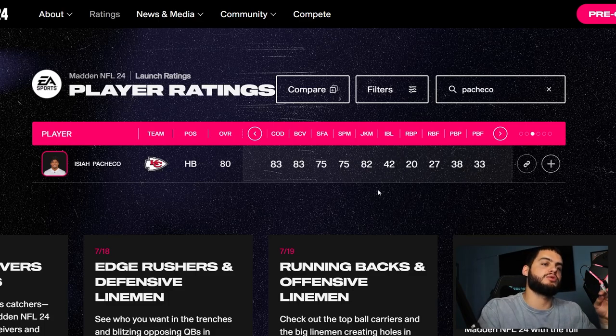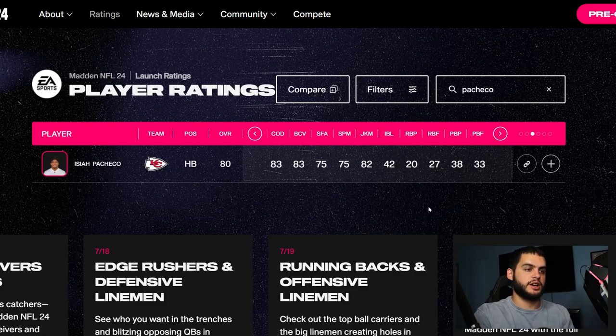Out of those three, they're so close — don't take these rankings as the end-all be-all. Whoever is easiest to trade for in Madden 24 might be the way to go. I really could not pick a favorite. Bijan might have a slight edge for fun factor since he's the rookie hype Superstar guy, but if you're competing online and looking for the best, it's probably Breece or Pacheco. There are a lot of considerations — offline franchise versus online franchise, etc.